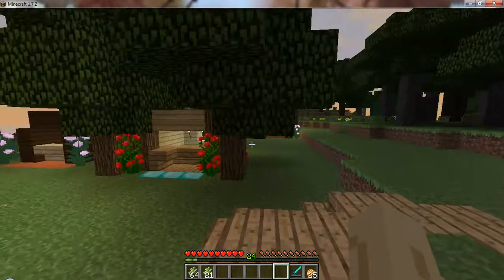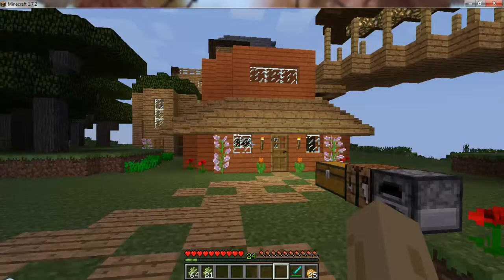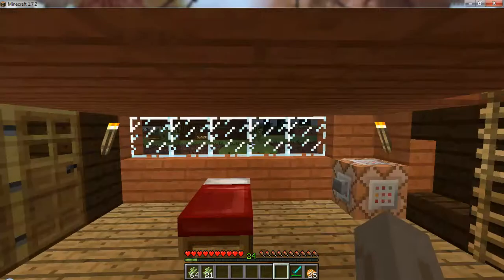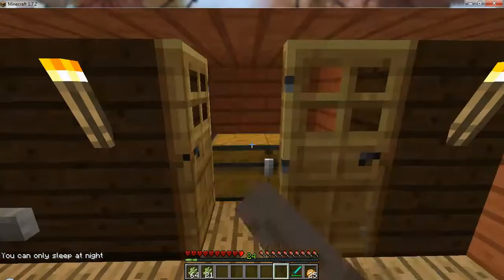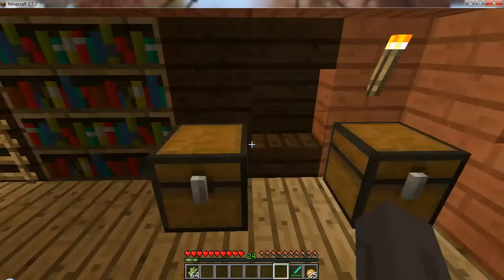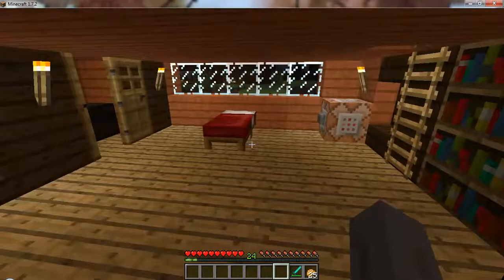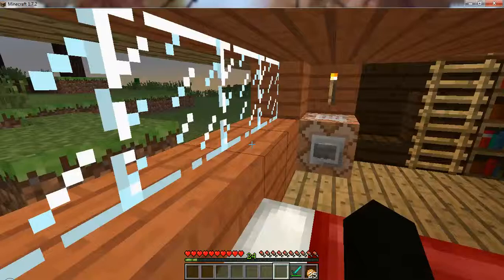You guys should have seen these trees when they popped up — they literally popped up right in front of me. I don't know what it is with this server, but the trees pop up right in front of you and they don't stop. It's getting nighttime. Guys, we have no room — that's why we need a chest room. We definitely need a chest room. I already made a chest room, I just don't use it yet. We have the community chest room too, so we will use that.